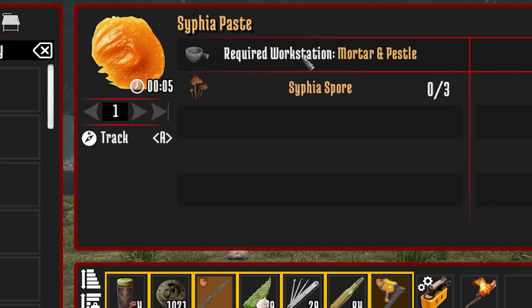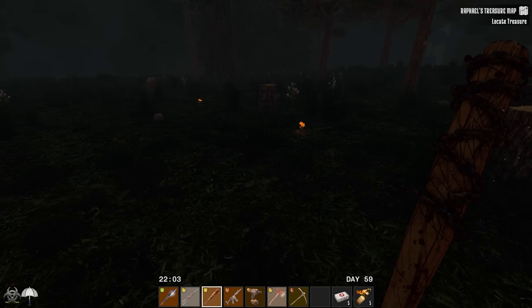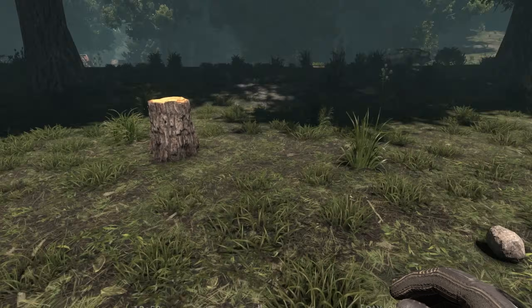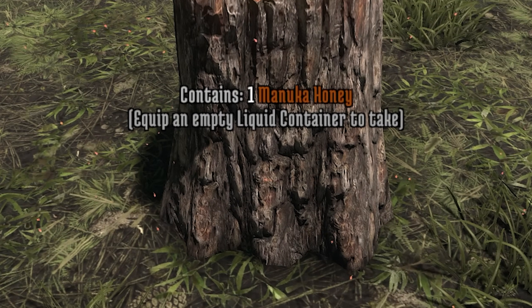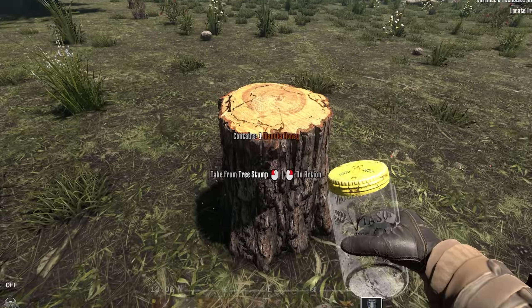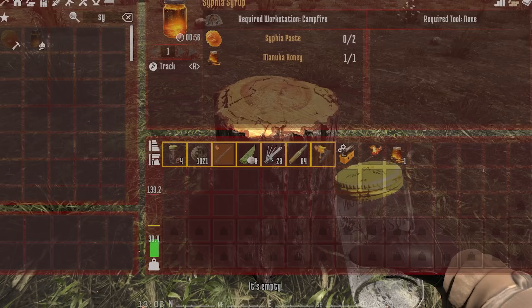To combat your infection, you're going to be using sapphire or sapphire spores, which come from the mushrooms we spoke about in the previous guide. These mushrooms only appear at night and you must go and collect them. The best thing to do is use them with your manuka honey. When you're cutting down trees, you should always leave the stump behind — there is a chance that the stump will turn into a beehive. By going up to the stump and holding the left mouse button, you can collect the honey.